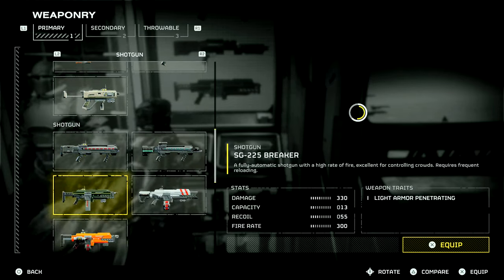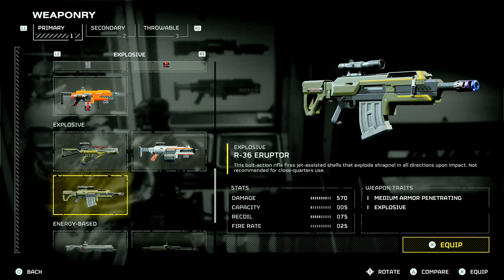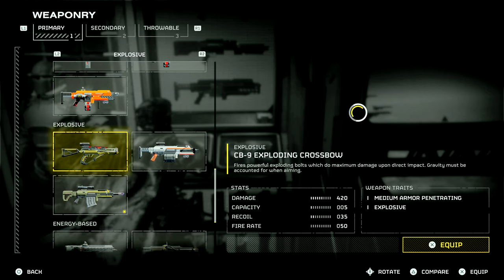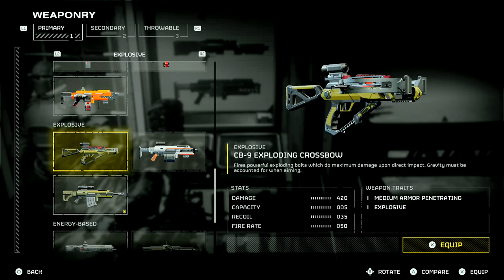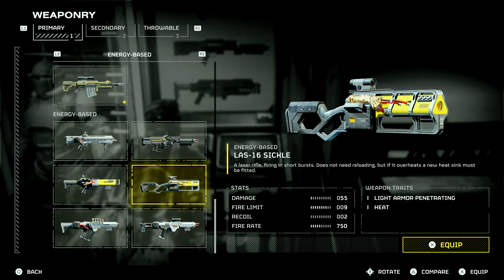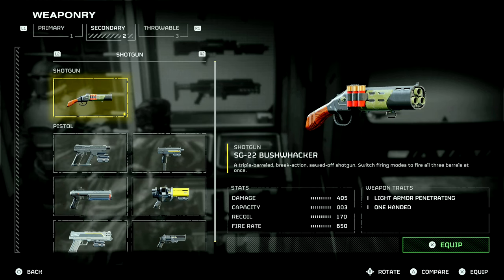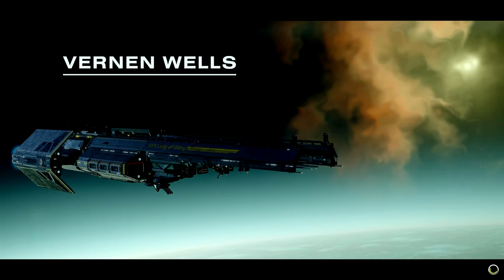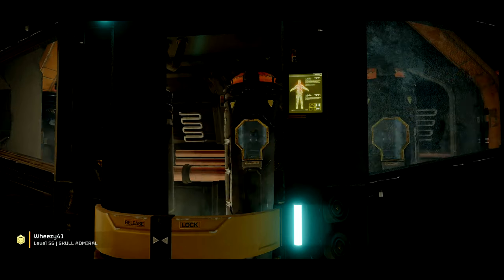Did they say the erupter got a damage boost? It did. I gotta run the erupter this time. The crossbow also — they updated it so it can now take out fabricators and bug holes, which is a good change. Switching fire modes to fire all three barrels at once — okay, I might have to try that. Alright, we're gonna jump into one more.